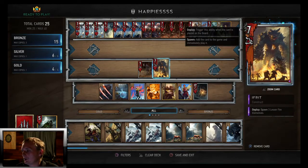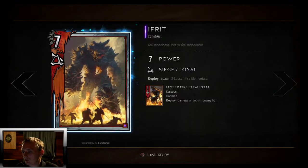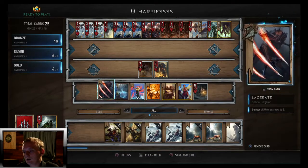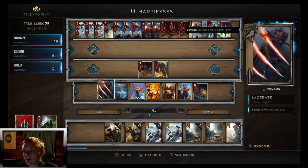We got Ifrit — spawn three Lesser Fire Elementals. They're all one power but they each do one damage, and they swarm your field. So it's a 13 power silver that also gives you four creatures on the board.